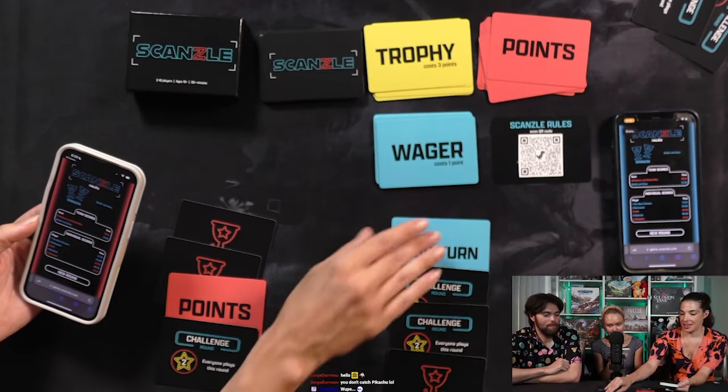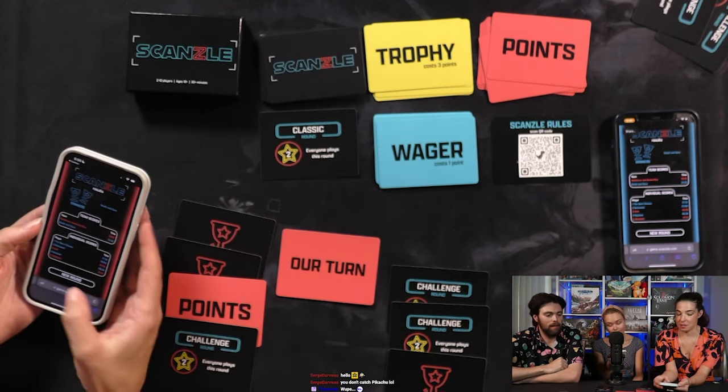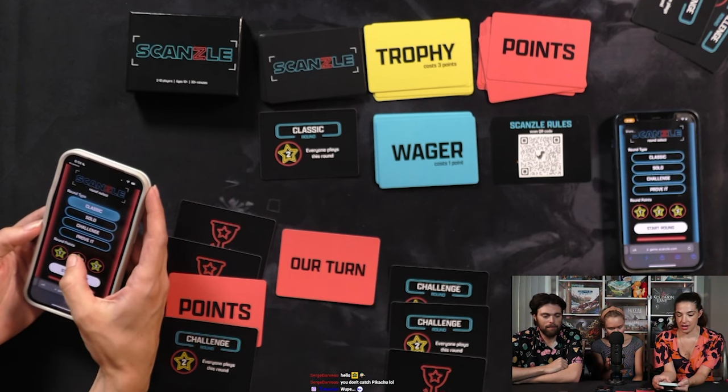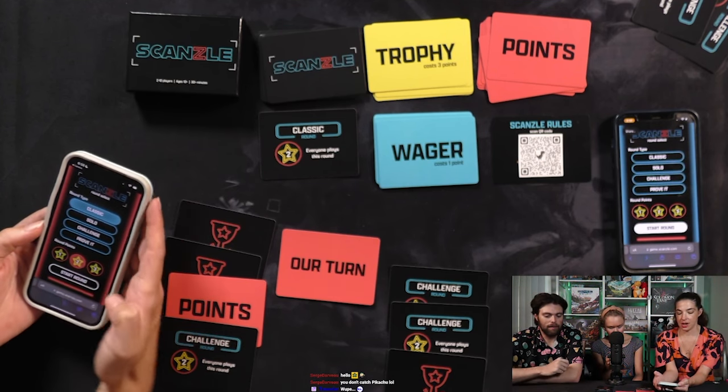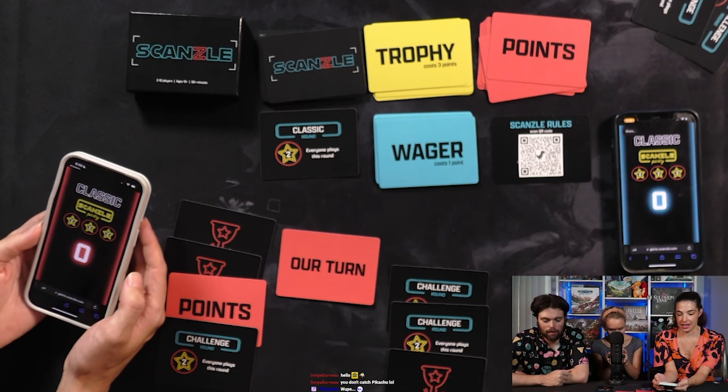Once you've set all this up and gotten into the game with your teams, you're ready to go. To begin the game, choose a team leader for each team. Have the team leader of the team going first flip over one of the challenge cards. This will be a challenge round card, which is worth one point, and everyone will play in the challenge. You'll go to the app, and as your team leader, select the challenge and the point value, then push start. Each player who's going to be playing — whether it be just your team or all players — will begin.